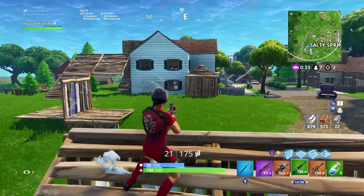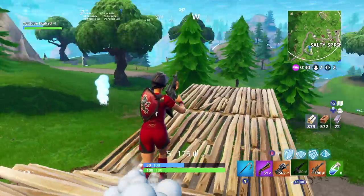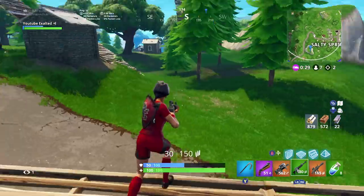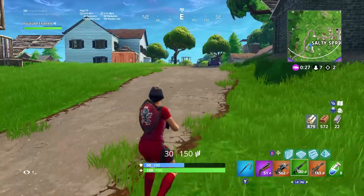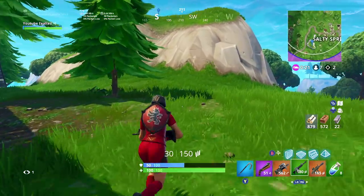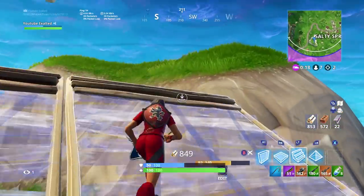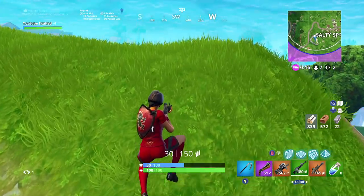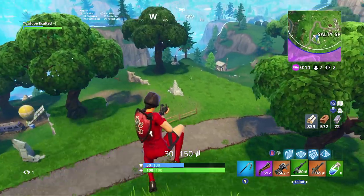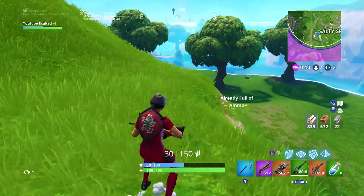I see more people fighting over there. I'm currently getting third-partied by that player, so I'm just gonna ignore this engagement — it can only be detrimental to me. You don't need to bring too much attention to yourself. I'm just gonna walk up this mountain and kind of sit here for a second, watch and look out for players that are rotating inside the zone, see if I can get any easy picks.